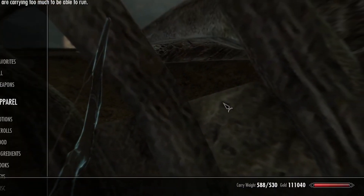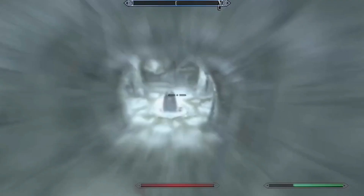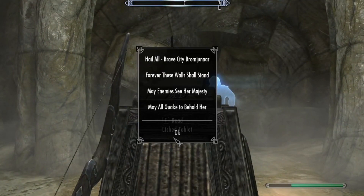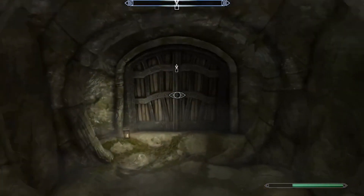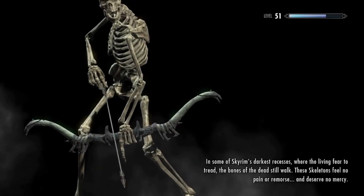Oh, are you kidding me — 588. Read the Etched Tablet — all right, whatever that means. Let's go. Labyrinthian Chasm — we made it!